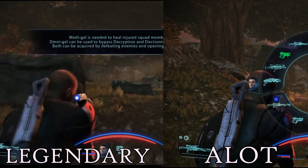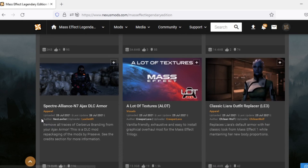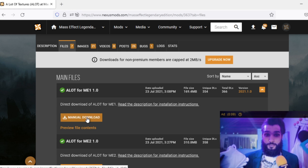So the mod is worth installing to make sure your copy of the game is even nicer. To do this, head over to the Nexus website and search for ALOT Mod Legendary Edition, and from here go to File Manual Download. And then you wait.